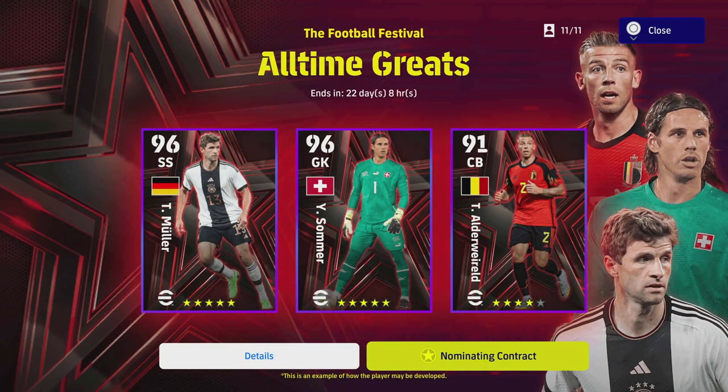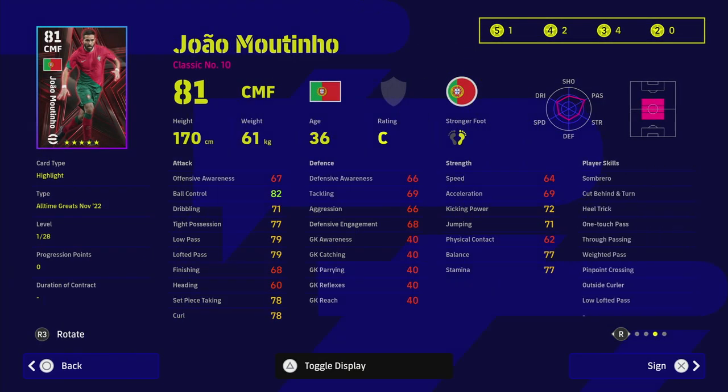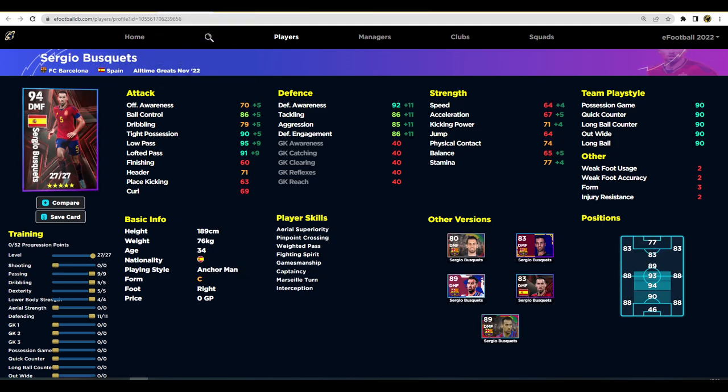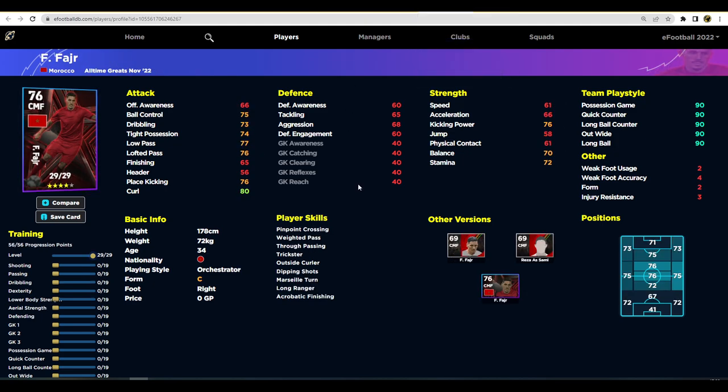Moutinho is an interesting choice. His base card is quite decent — he has unwavering form, way to pass, true pass, one-touch pass, outside curler, low lofted pass, and long ball expert. When maxed out he has 54 progression points to throw into whatever you wish. He's not a bad player — decent stats for a central midfielder, though let down by speed and acceleration, similar to Busquets and Gomez. Just keep him in his role.